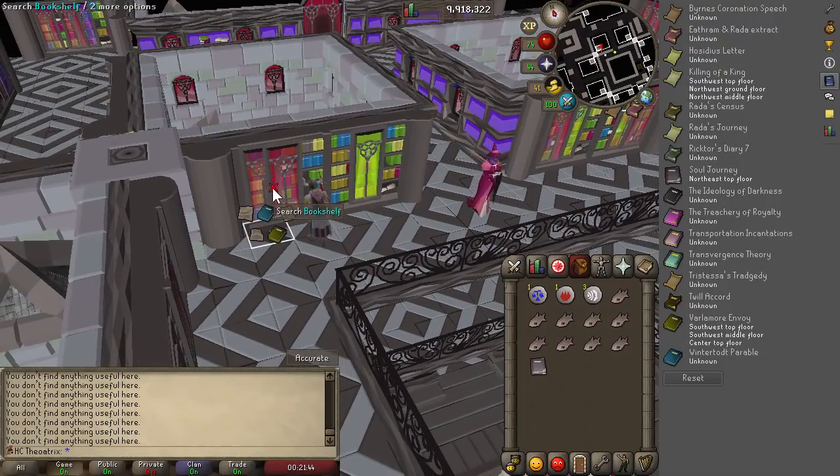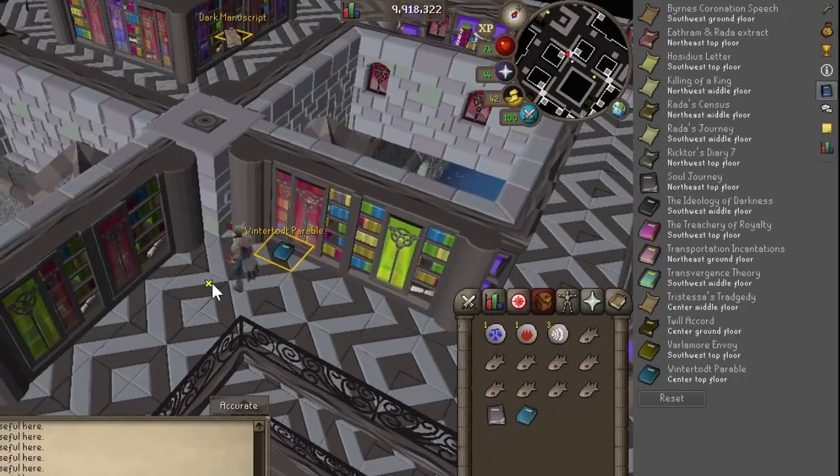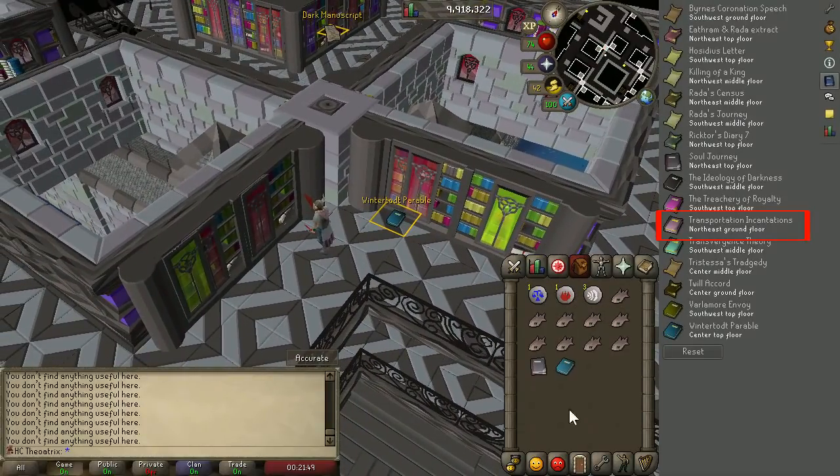Once you've found your two books it'll tell you exactly where to go to get the Teleport, and then once you receive it all you need to do is read it and you'll learn how to cast the spell.